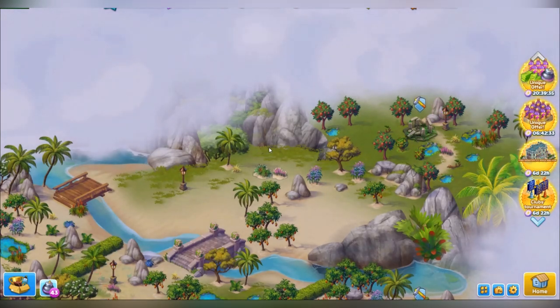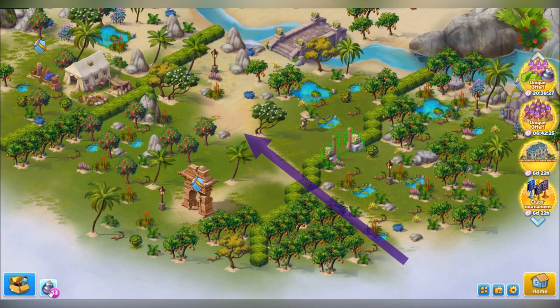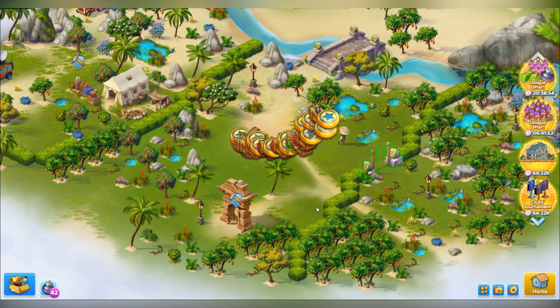You can also use a bomb to remove objects within a wider range. For example, if I put my bomb here like that, the following objects will be removed: these two bushes, three apple trees, a rock, and a tree with flowers. Let's see how it works — I click on the green tick to activate the bomb. See, these objects have been removed.